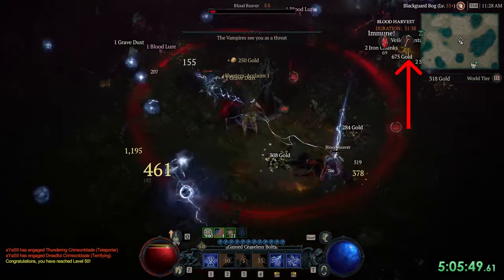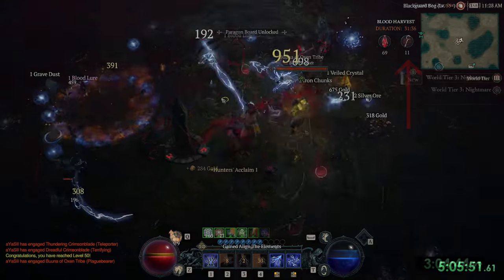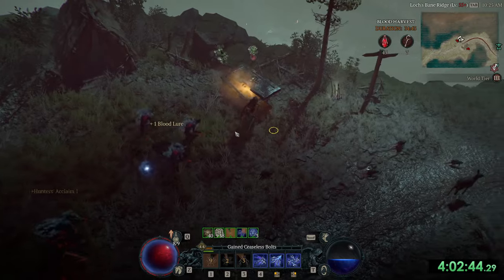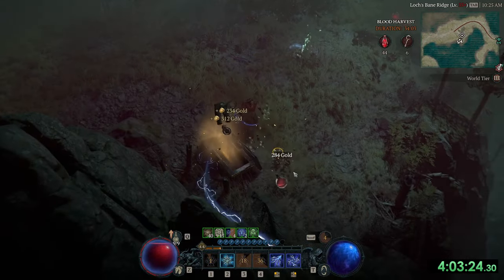To do it, let's first save a few keys in the blood harvest event. After we complete the capstone dungeon and are in the next world tier, we go to the blood harvest area directly and look for chests.